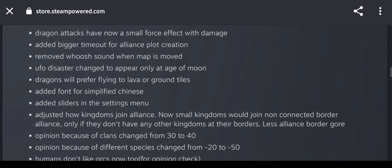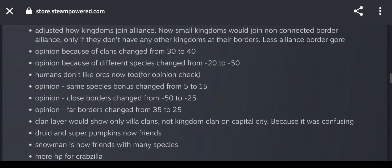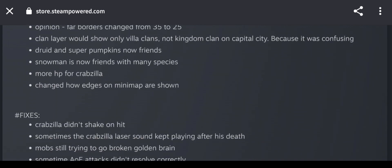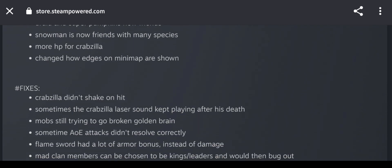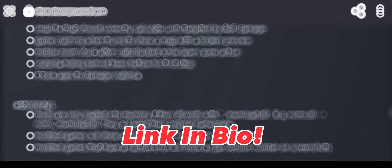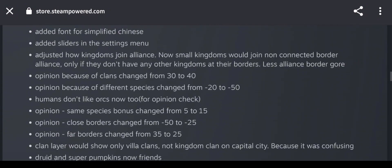There's a whole bunch of changes: clan layers will now show only villa clans, not kingdom clans, on capital city because it was confusing — that's a really good change. More HP for Crabzilla, that's also a big change. They also changed how edges on mini maps are shown. And a fix: Crabzilla didn't shake on hits. If you join my Discord server I have a link to the full article.